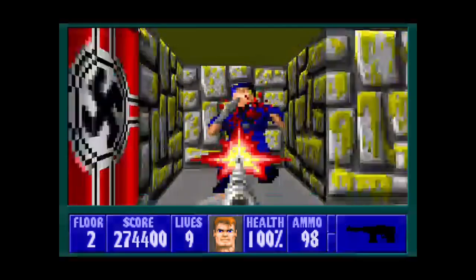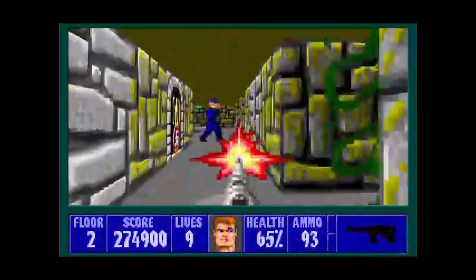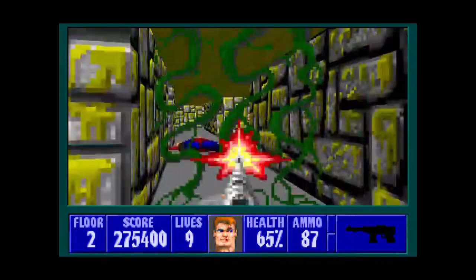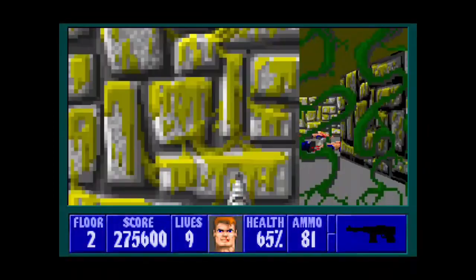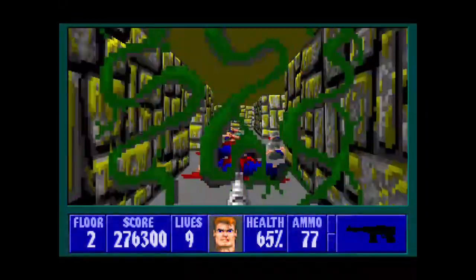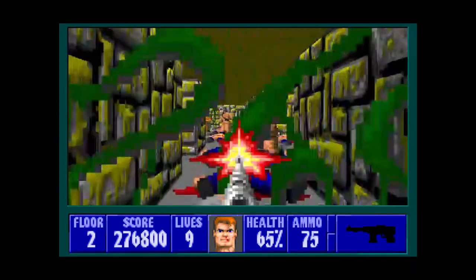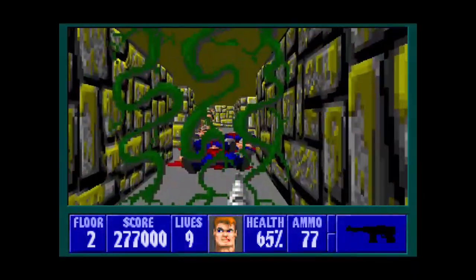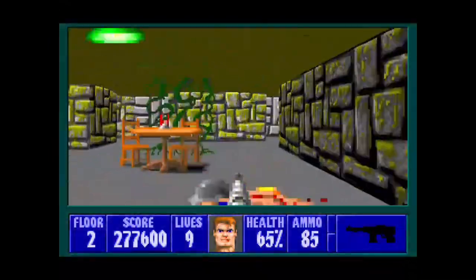Welcome back everybody, you are watching the latest on the channel and we are back with more Spirit Predestination. This time we are on Floor 2. This level is a step up from Floor 1, like I said in the last level, but we've got a lot of enemies coming our way and your best bet is to just not rush in — just try to get them all in one spot.